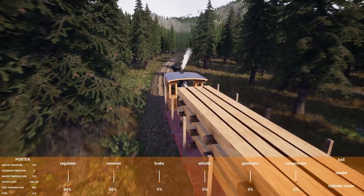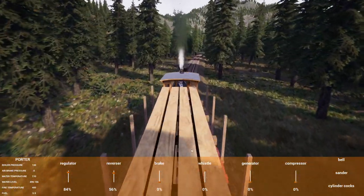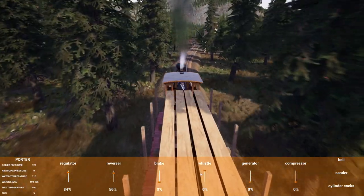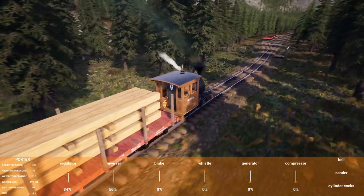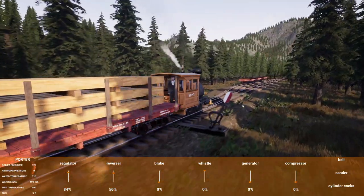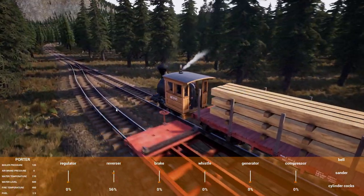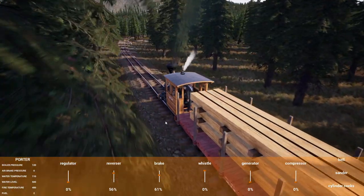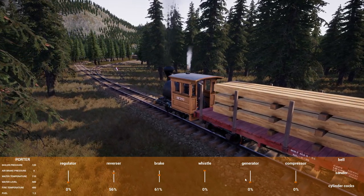I don't know if that's realistic — I think in real life they have to keep stoking the fire to keep it at temperature. And we're coming up to the team track. Hopefully I remembered to throw the switches — otherwise we're in big trouble. Awesome. Get down — my dog keeps jumping up on my arm. Yeah, our switch is thrown the wrong way, so we need to brake. Brake, brake, brake.